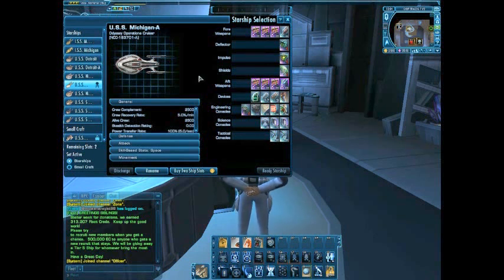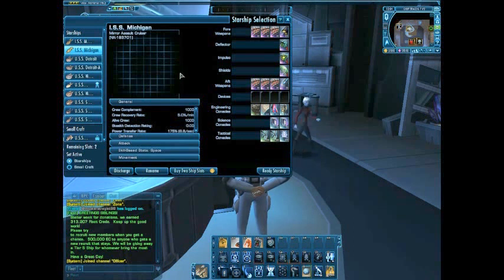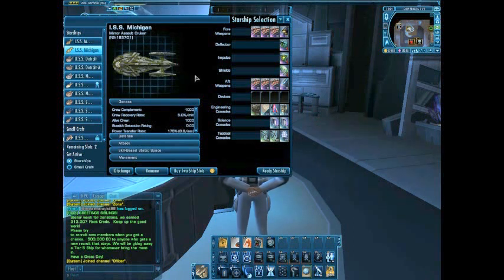Most of my other ships aren't really meant to fight the Borg, except for some of my other ones — like the ISS Michigan, for instance. Let's go to that one and see where that one goes to. That one just has all the Mark 11 Mako set, because I picked up two of them. But I have all anti-proton beams on there. I also picked up a good quantum torpedo — very rare Mark 11. I also have a Mark 12 tricobalt in the front. It does really good damage.